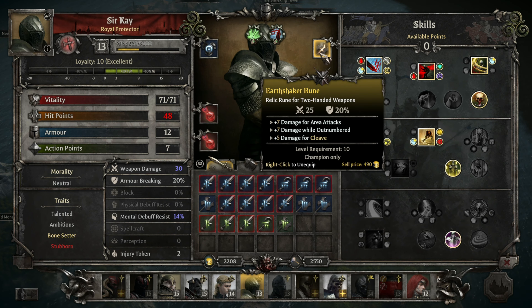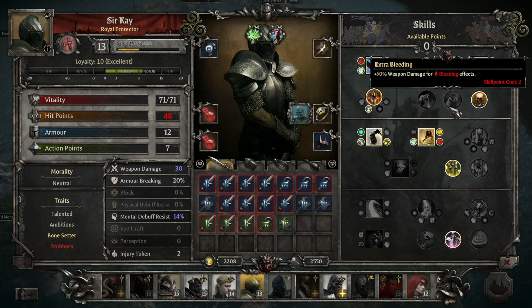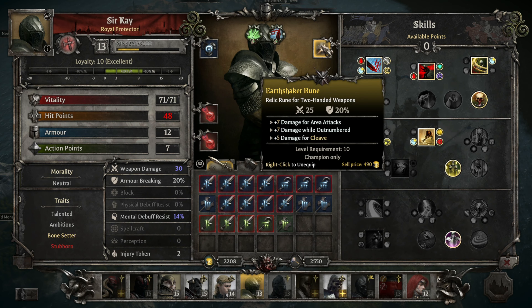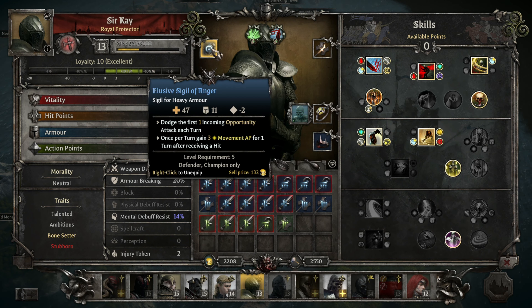Sir Kay's got the Earthshaker rune, so he's got extra damage for area attacks — his Earthshaker and his Cleave. Extra damage while outnumbered and a bonus 5 damage for Cleave. So I imagine this would get the plus 7 and the plus 5, which is cool. Another one I've been running forever, but it's a hard one to pass up because it really helps me get into better positioning. Until we get a massive boost in HP and armor, I'll keep using this. But we can dodge opportunity attacks.